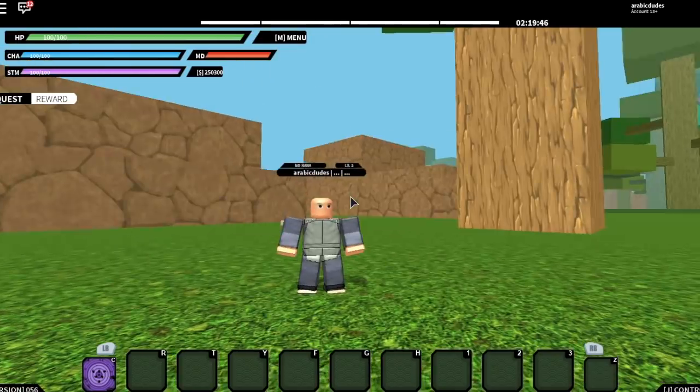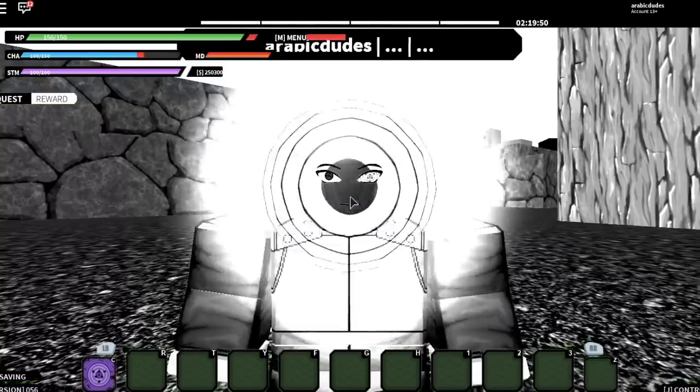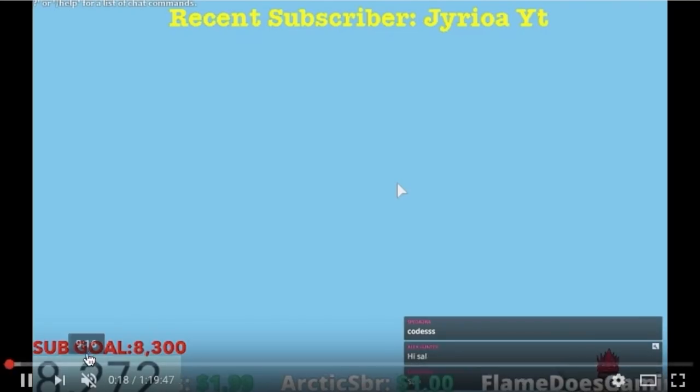I'm going to be giving out this account, so to enter the giveaway and have a chance to win it — it has Sasuke's Rinnegan and Rinnegan — all you have to do is leave a comment in the comment section saying 'I want that account.'